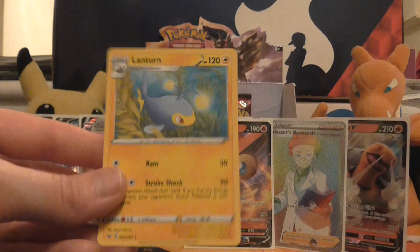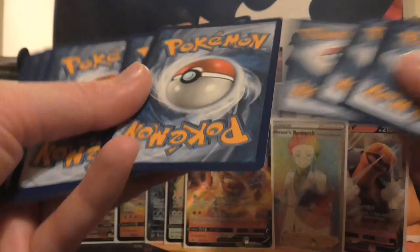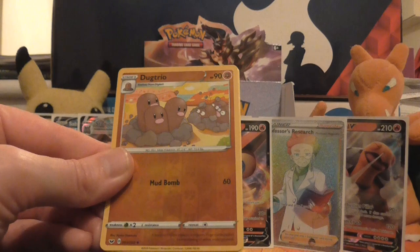Final pack of the box. I'm going to do it in under 30 minutes because we're currently on 26 minutes and 30 seconds. Are we going to get anything from this last pack? We have got Wooloo, Grookey, Sobble, Rhyhorn, Roselia, Fighting Energy, Vitality Band, Haunter, Thwackey, reverse holo of Dugtrio, and the rare is a non-holo Rose Raid. I guess we did run out of luck after that.